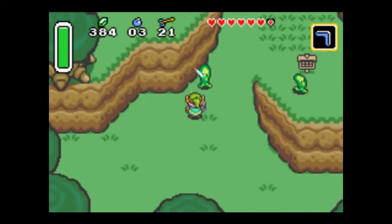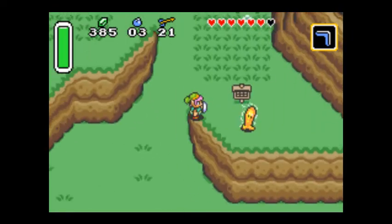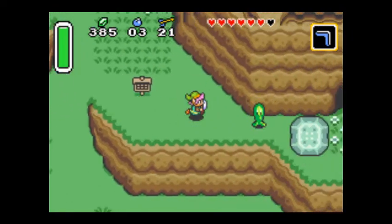These enemies electrocute you if you hit them without stunning them. If you hit them with the bow it stuns them, and then they're an easy kill.